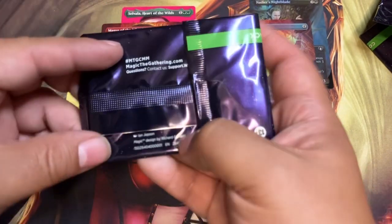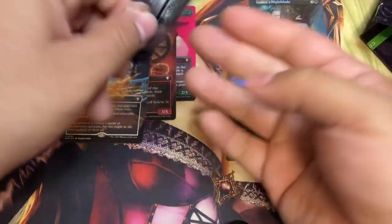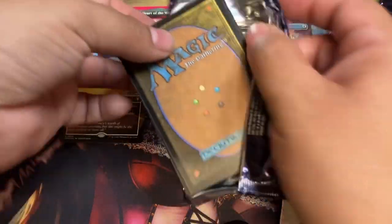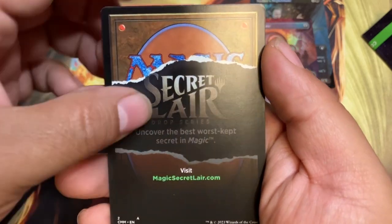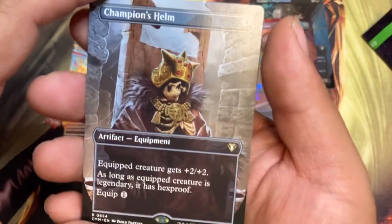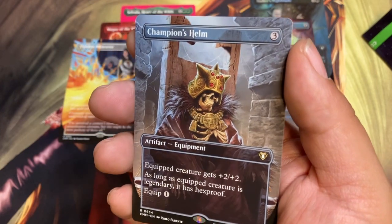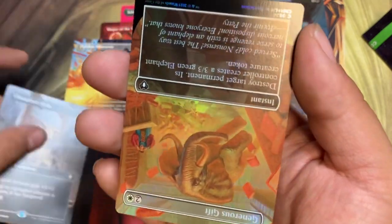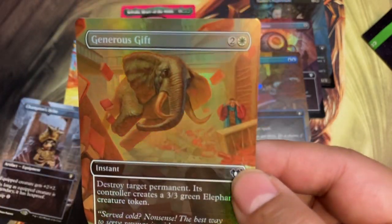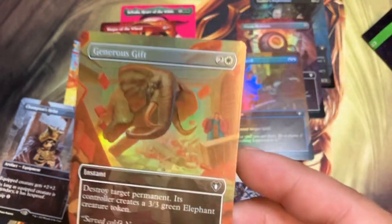All righty, here we go — last sample pack of the vid. Thank you all for joining me on this one. Champion's Helm! Champion's Helm's a great card. I don't have too many copies of that. Nice. And behind that is Generous Gift. All right, this looks neat, but man, this is not worth crap. Well, Nadir's Nightblade isn't worth crap either, and Counterspell's not worth crap either. It's a useful card but...